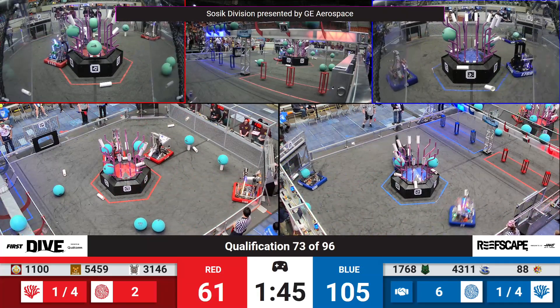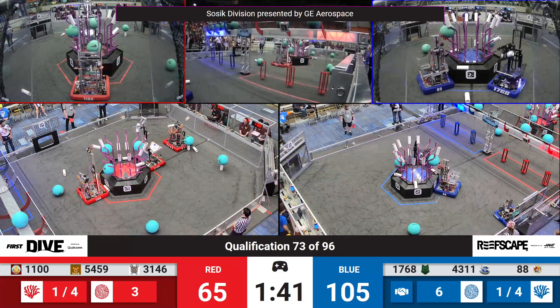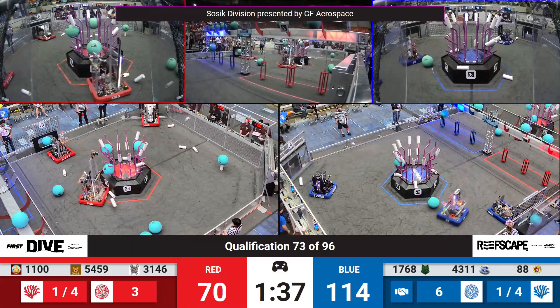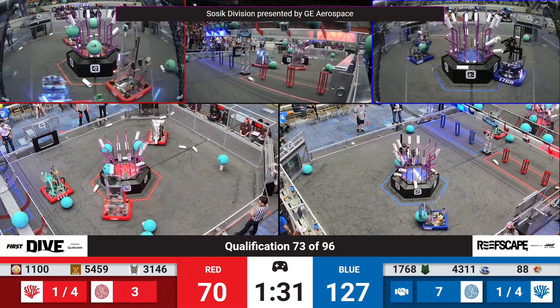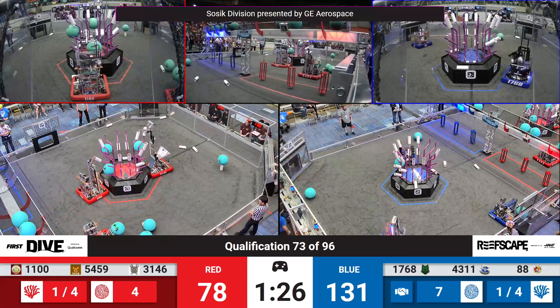Their teammates 1100 in the first polarity, currently ranked three here on the field. They're playing the Coral game early trying to make up ground from the Autonomous Period. Their teammates making that delivery — the Grand B Grunts up high for five points. Just over a minute and a half left in play. Blue still has the lead but Red is cutting it down, 127 to 74.